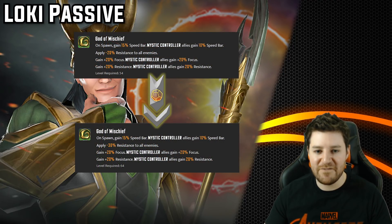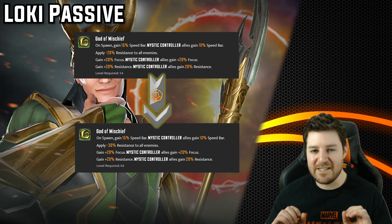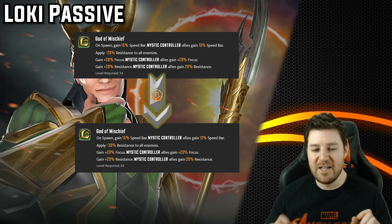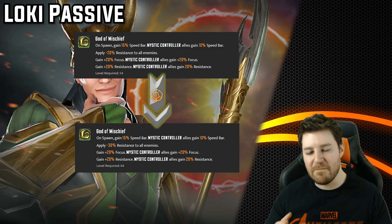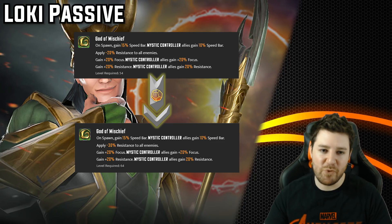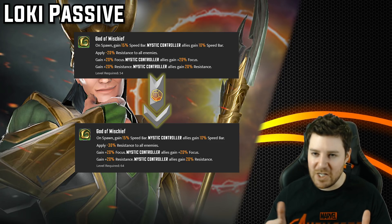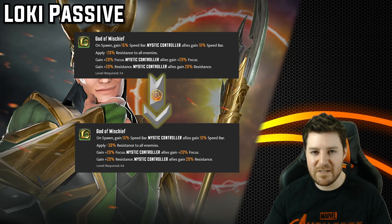Finally, Loki's passive. T4s increase his reduction to enemy resistance from 20% to 30%. That extra 10% resistance reduction is really good for a team of Mystics whose entire strategy revolves around landing debuffs — getting those debuffs to apply is the most important thing they need to do. Their focus is already pretty good, so this is most noticeable when punching up against higher-powered enemies. It's not absolutely necessary, but ensuring they can do what they want to do is very valuable. For me, this is a 3-star.